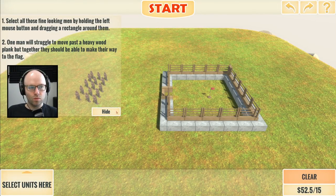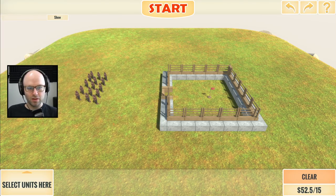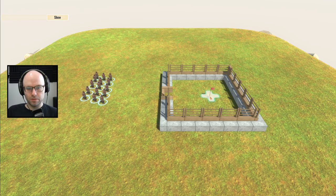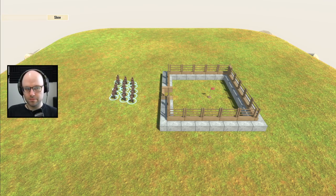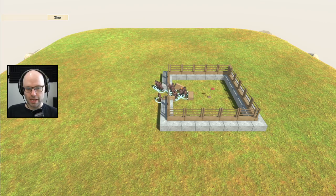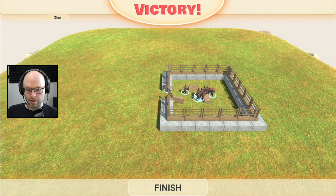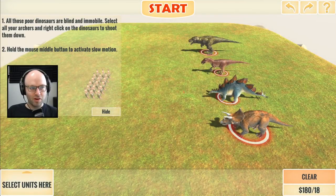Select these fine looking men. One man will struggle to move past a heavy wood plank, but together they should be able to make their way to the flag. I do wish I could zoom in. Look, it's Fall Guys! This is also how I play Starcraft 2. They're schmoving. Why the family guy font? That's the one question I want to ask the devs.